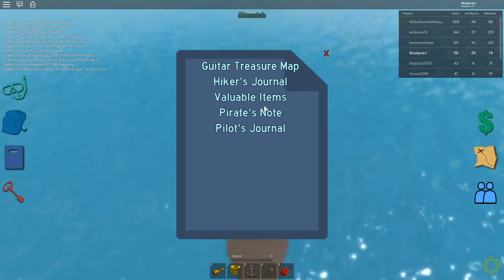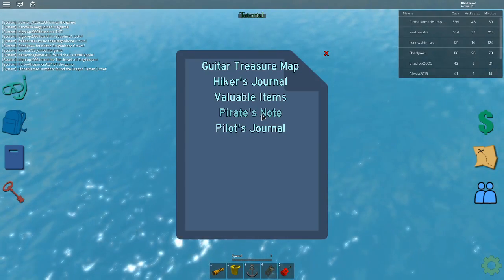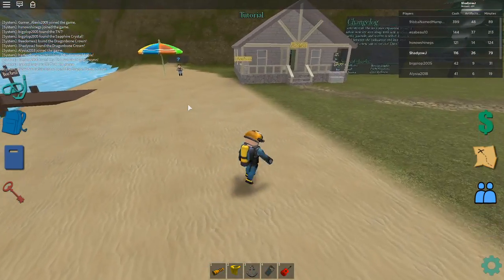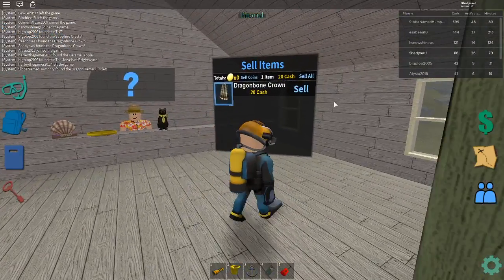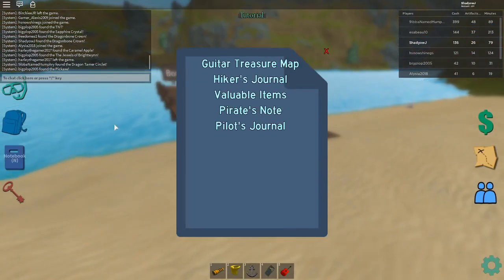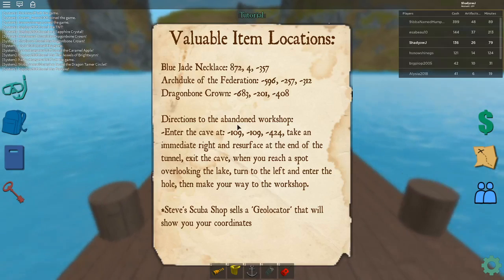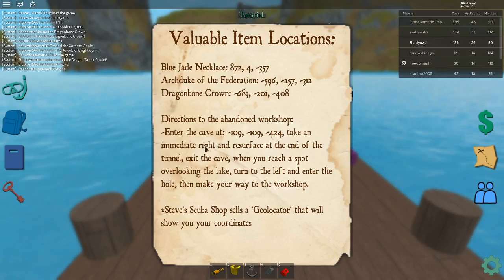Let's just look at the next location. I forgot — let's just teleport back to the beach and sell that. Get some money. This is for beginners or if you haven't done this before — you can do this too, get all the gear. So the next valuable item: directions to the abandoned ship. Enter the cave at minus 109, minus 109, minus 424.